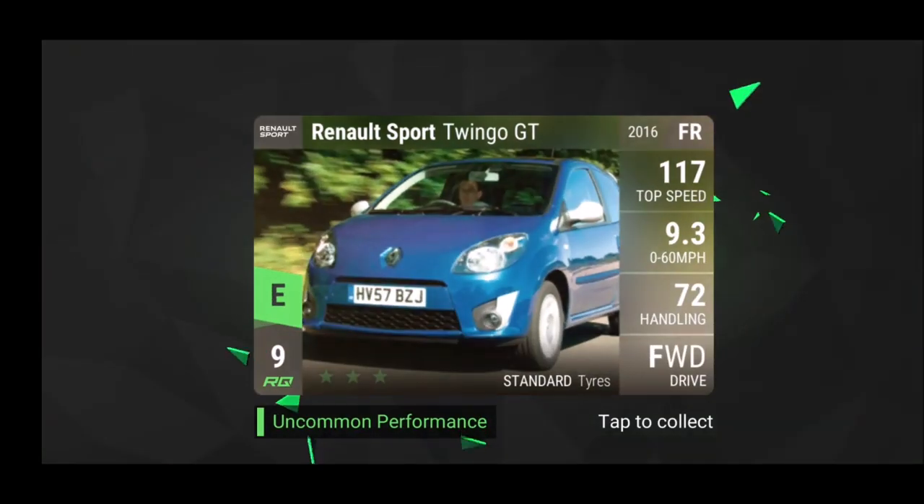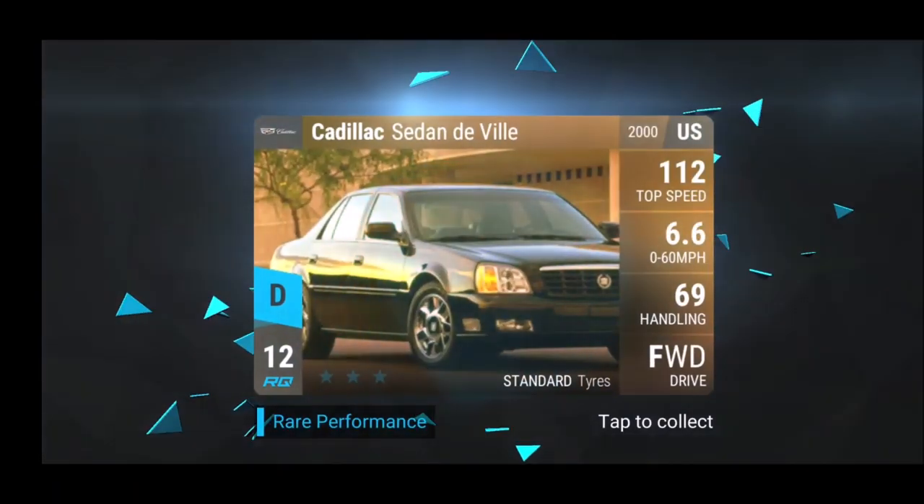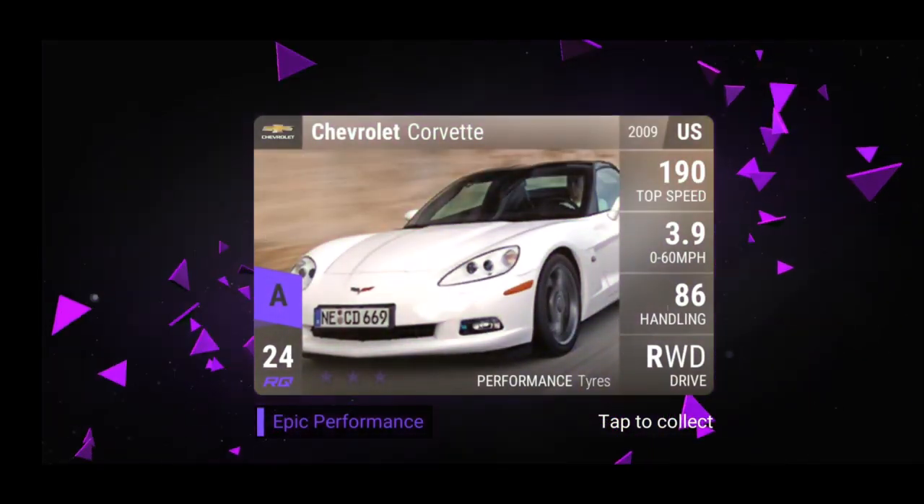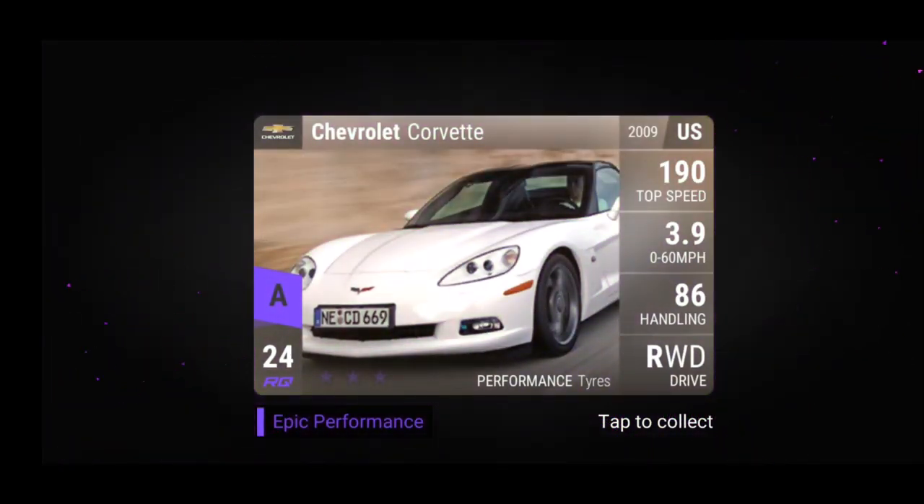Let's see if the cliff face pack is better than the other packs we've opened so far. Cadillac Sedan Deville does not spell a good start. But then we have... Oh! What? Yes! I got one of Gershkinga's favorite cars! Let's go! Chevy Corvette! Woohoo! Cliff face pack - that is what it's all about. We're out here on the cliffs in the middle of bloody nowhere looking over the bridge and I get the Chevy Corvette. Let's go!